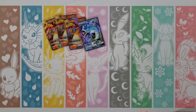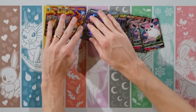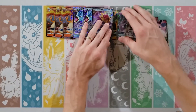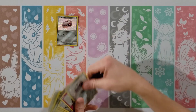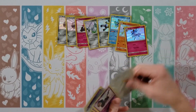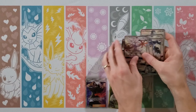Jigglypuff, Eevee, Caterpie, Paras, Ekans, Lightning Energy, Scyther, Charmeleon, Metapod — my rare is Blaine — and then oh, Poipole! I do like Poipole. Poipole, of course, is one of my favorites added with Sun and Moon. I think one of my favorites overall. Very neat shiny too.